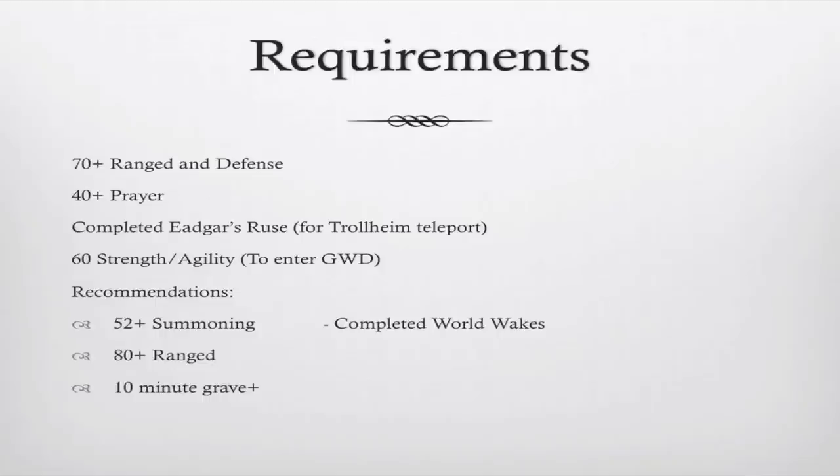Now, recommendations. I recommend you have 52 summoning for the Spirit Terrorbird. I recommend you have 80 plus range for something like a Royal Crossbow, or even just a little more accuracy. I recommend you have a 10-minute grave, so that if you die, you can try and get back in time to get your stuff back. And I also recommend you complete the World Wakes quest for the Guthix's Blessing ability, which just helps a bit. It's not as important as the other three.